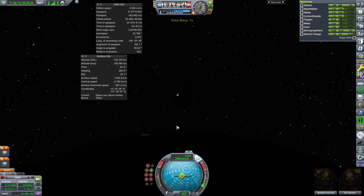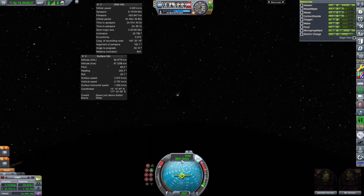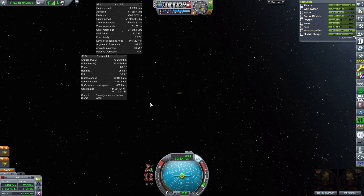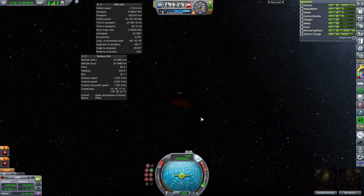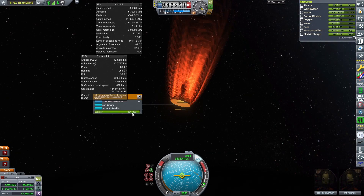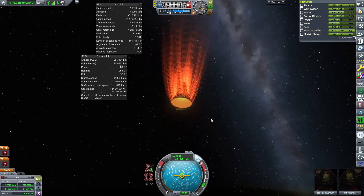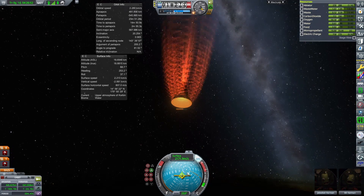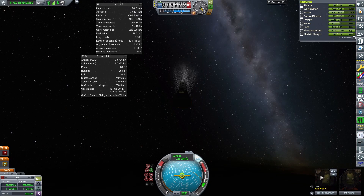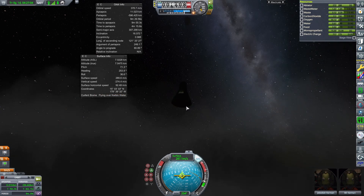We've just reached 100 kilometers. There's 90. We're coming in at three kilometers per second — extremely fast. We may not even survive this. You can see the heat shield lighting up with re-entry effects. Right-clicking the heat shield, look at how fast that ablator is being spent. The G-meter went up really high — if G-forces are enabled, your Kerbals would have blacked out and you couldn't control the spacecraft.